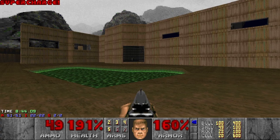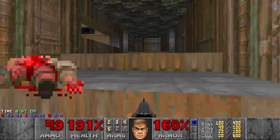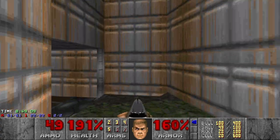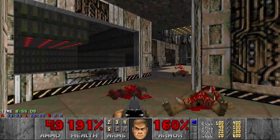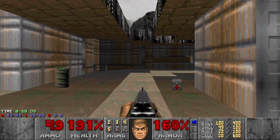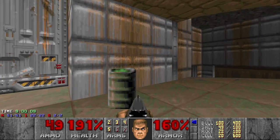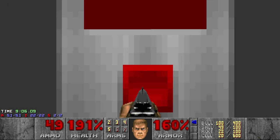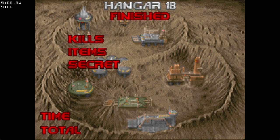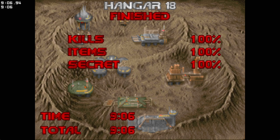Alright, we got all the kills and secrets, so now we can exit. I do know that this wad has a secret level as well, which is most likely mapped to E1M9, but I don't know which level has the secret exit. Let's go. That was Hangar 18 — it's a pretty fun map, even though it's short, and I would say it's still too easy after the original Doom especially. But we'll see how it goes in the next levels. See you next video.